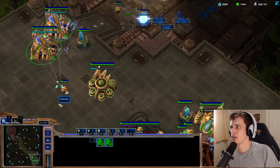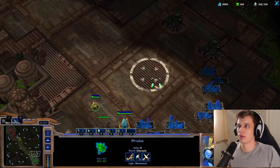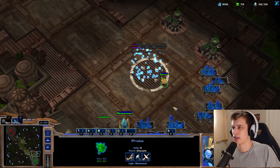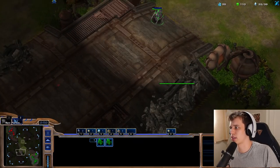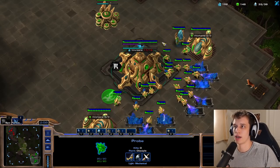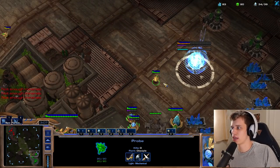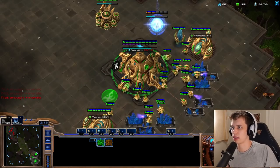Okay, so it doesn't seem to be a Sentry. I kept my probe alive — I know it's not Sentry Stalker. It could still be Adept Adept, but as I'm not seeing anything shade out, it is somewhat unlikely. I'm just going to be patrolling here while I'm moving my Stalkers towards the bottom side. Adept Adept right now is extremely unlikely. There's still a decent possibility that this is going to be four Stalkers, and if so, my battery might be a couple of seconds too late, which would be painful.